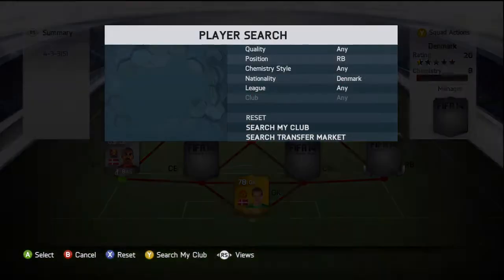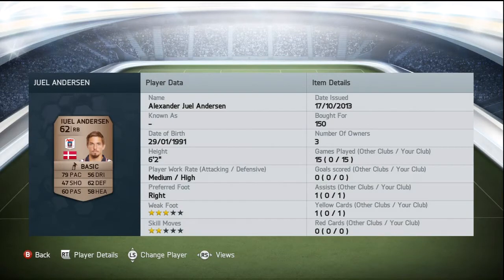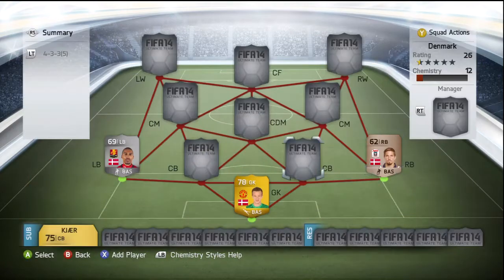Moving on to right back, we've got - I think the only bronze in this team - Juel or Huell Anderson, who plays for Arhus GF in the Superliga as well. We picked him up for 150 coins and his standout stats are his 79 pace and his 62 defending, but he does also have a 60 passing, which for a 62-rated right back isn't too bad.